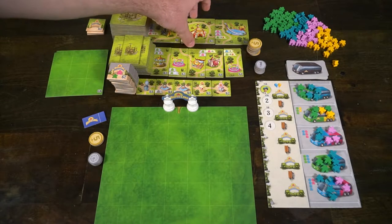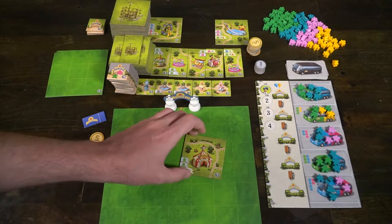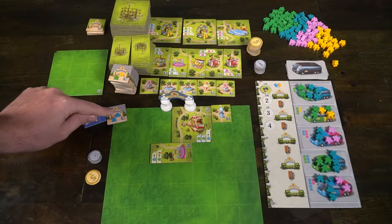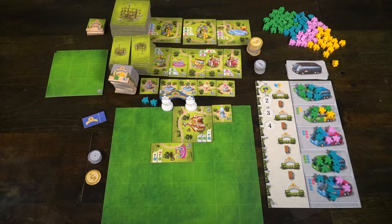Each player takes one action, and there are three actions that you can take. You can buy a tile — any of the tiles available here — the extra park add-ons, and of course the extra park entrance, which you can only get one per player. You can also go ahead and advertise. To advertise, you're going to take the corresponding top small tile, pay the cost and get the meeple associated with it, and place it either in your park or in a van next to your park.